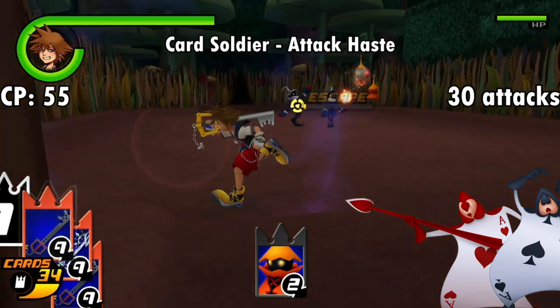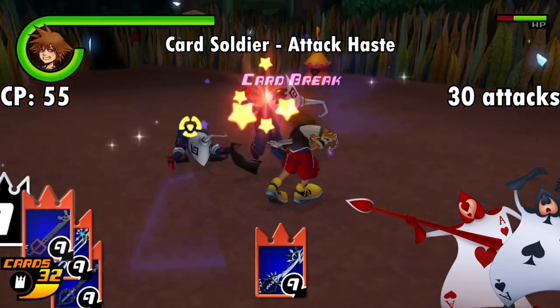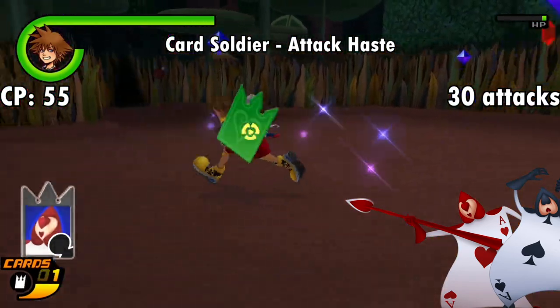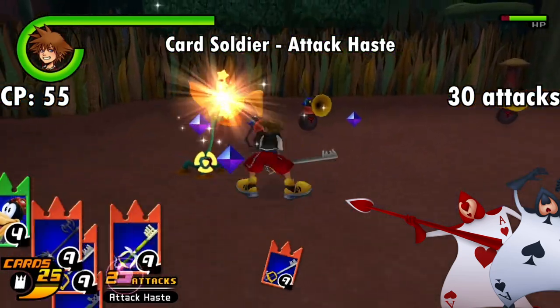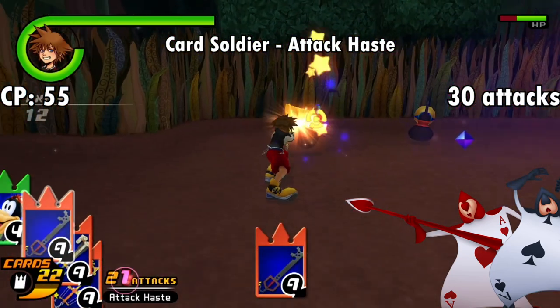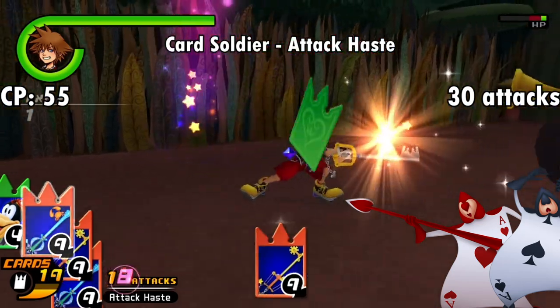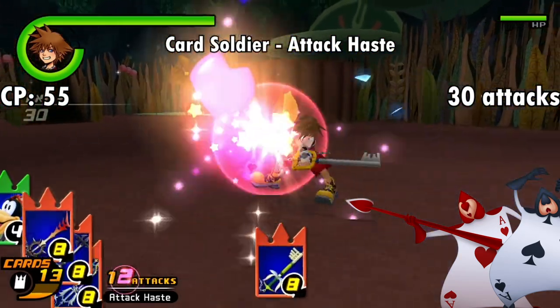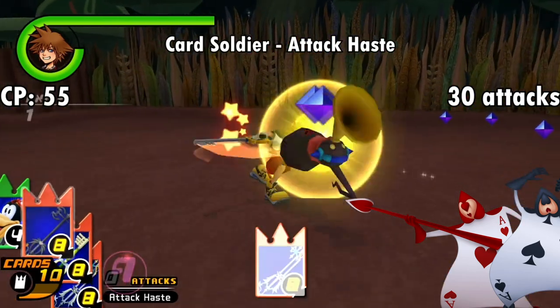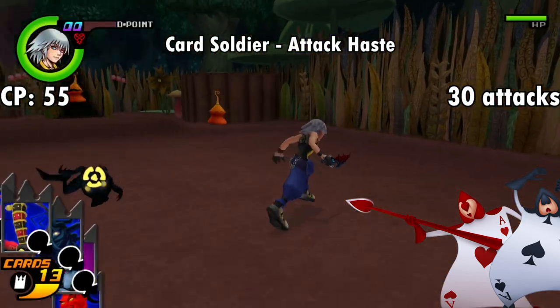Hopping back to Wonderland for the Card Soldier card — halfway through Wonderland you get the Card of a Card, which grants Attack Haste. For 55 CP, the first 30 attacks you use after activating it are considerably sped up. This is another pretty good one for how early you can get it and without having to farm enemies at the mercy of RNG. I like to use this one from time to time since you can really just bully enemies with it and speed up early grinding if need be. Riku unfortunately misses out on this card since he never fights the Card Soldiers on his Wonderland trip.